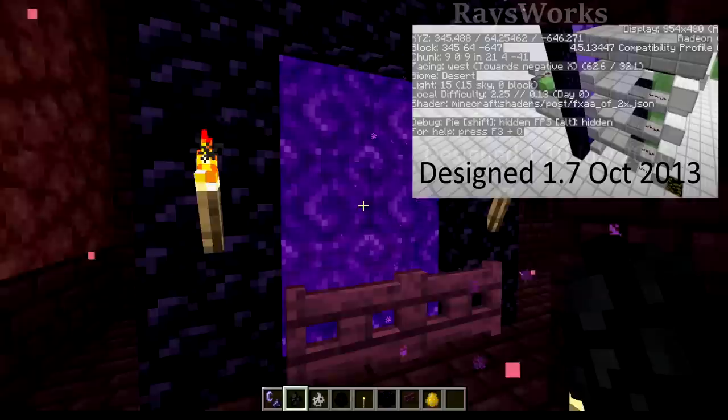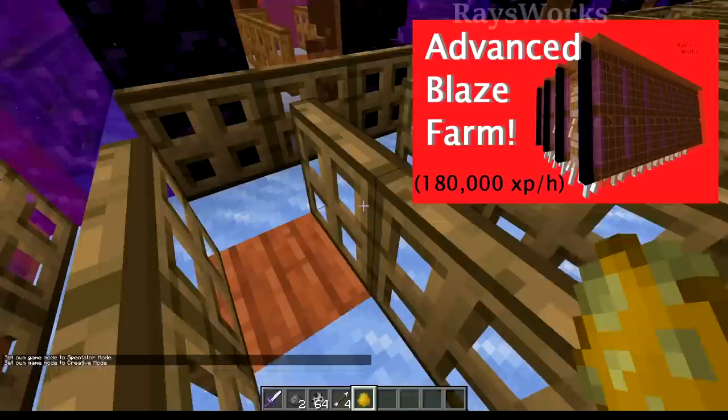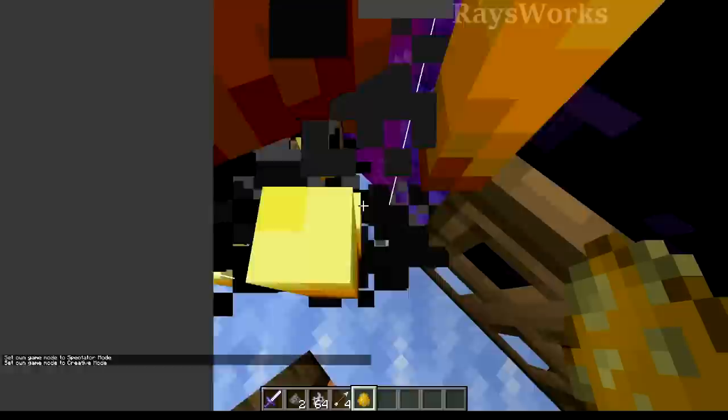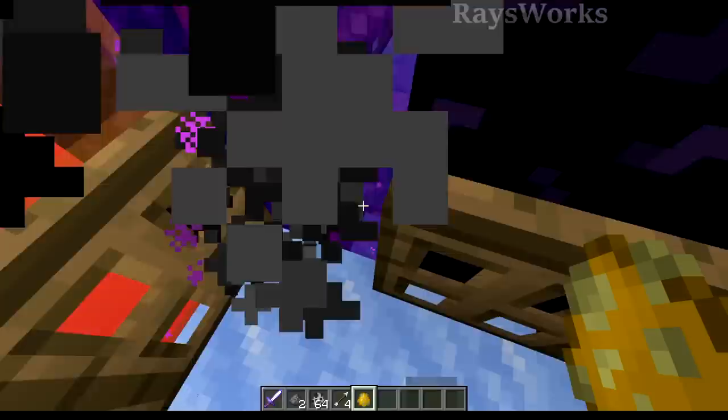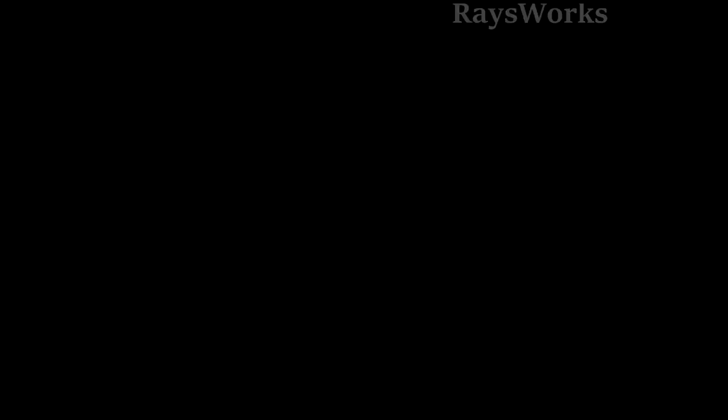This change does affect my blaze-only nether fortress farm, where blazes spawn on ice and ghasts push them into nearby nether portals. Due to the light level changes, other nether fortress mobs like skeletons or wither skeletons can now spawn directly inside the portal. On the overworld side, we already have sorters that can sort out non-blaze mobs. I'll have all my new 1.19 farms in upcoming videos.